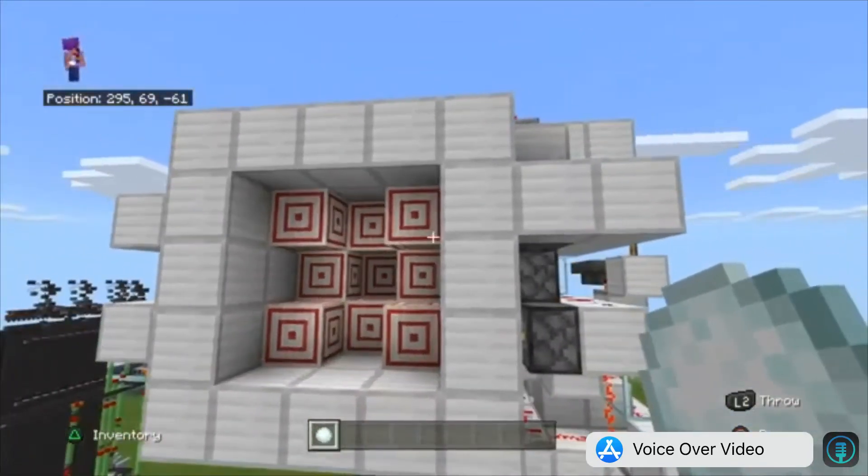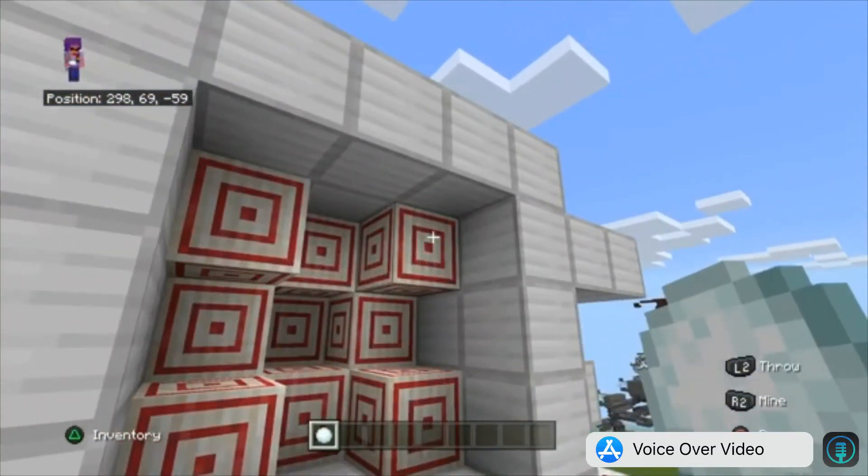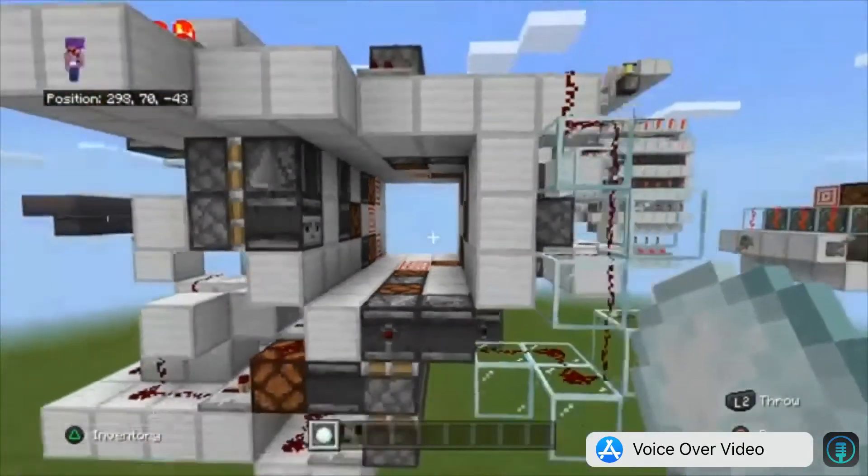But this was just me seeing — because the 3x3 cave door is stupidly easy — I wanted to see if I could make it a full target block, and I did.